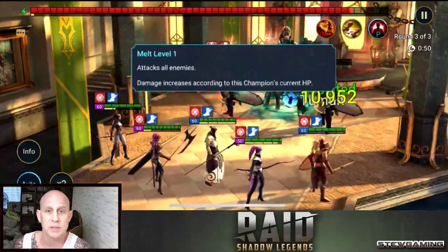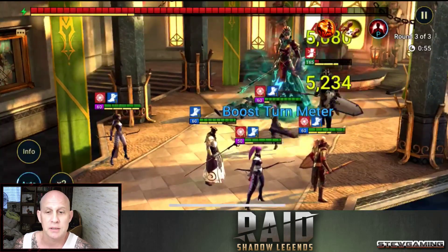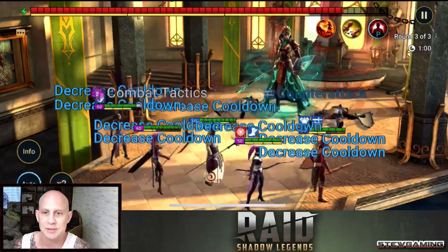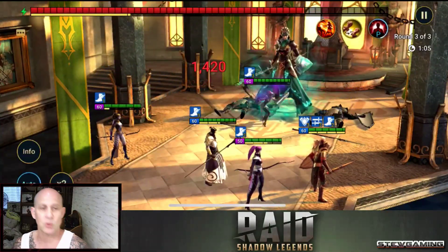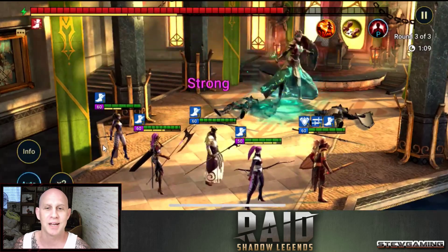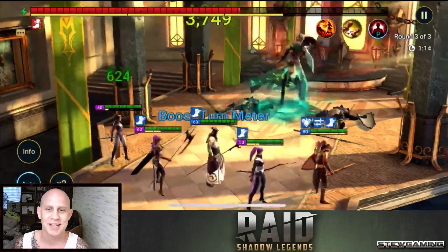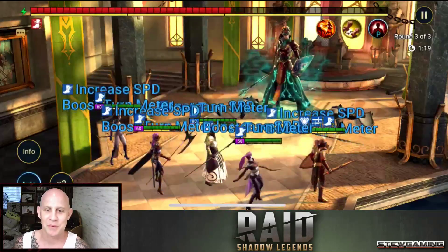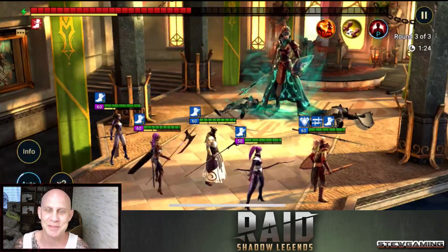She hits decently hard, though my guys are all pretty tanky. You saw what she did to Cold Heart, who is only level 50 and not well geared — Cold Heart's kind of fragile anyway. Spirit Keep is one of the easiest dungeons in the game. I actually wind up just knocking down her turn meter so much that we do enough damage that she dies without even needing to apply heal block, but really all you have to do is put on a heal block and you'll be fine.